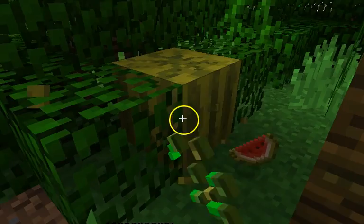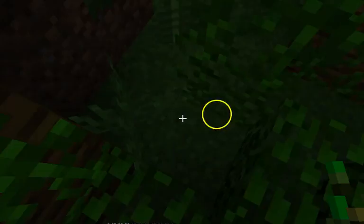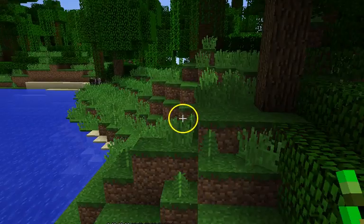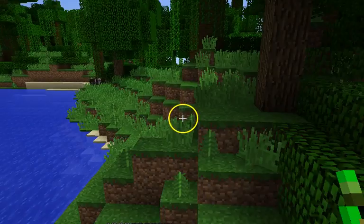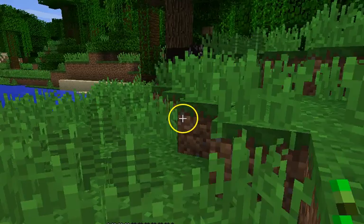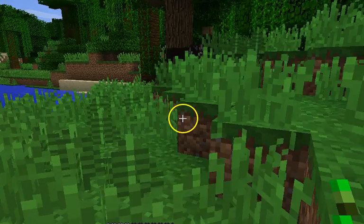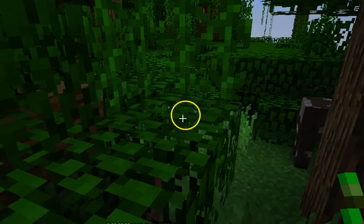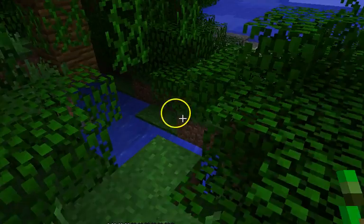I want to find another parrot for you guys but it seems like they're hiding. There's a random cow here. If you're wondering how I got iron armor so fast — there was a blacksmith in my last video which gave me iron pieces and an iron chestplate. So that's why I'm wandering around this jungle trying to find a parrot for you guys.